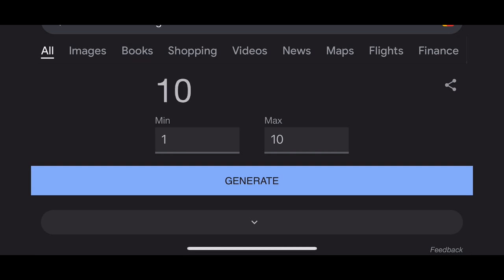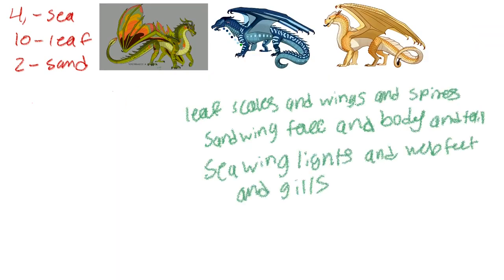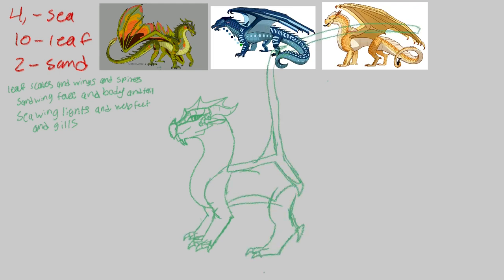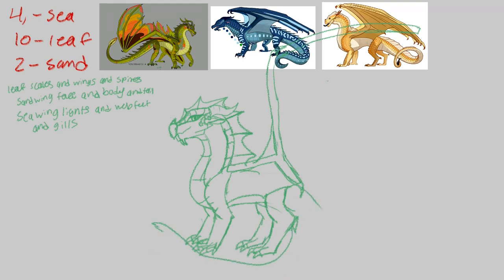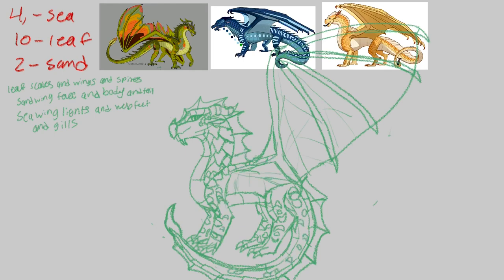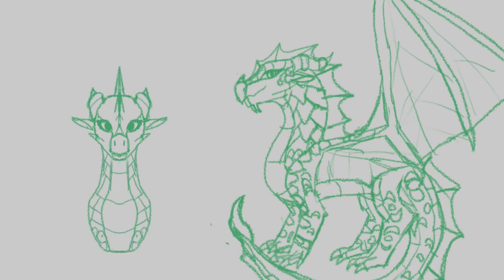I rolled a four, a ten, and a two on the last dragon, which is a sea wing, leaf wing, and sand wing hybrid. I was kind of excited for this one because I love leaf wing hybrids — they always come out really pretty. I also wanted a second chance at a sea wing sand wing hybrid since I felt Piranha was a little too sea wing. I incorporated the sand wing face structure, little leaf wing scales on her face, sea wing horns, and the sea wing flex at the bottom of her chin. Her design was the easiest out of all three — I just kind of knew exactly what I wanted her to look like and it came out really clear.